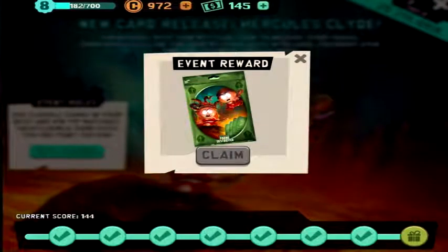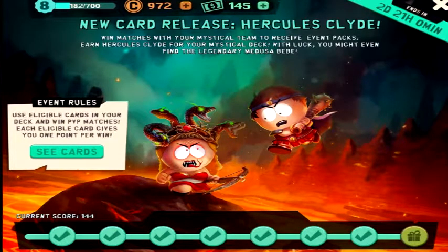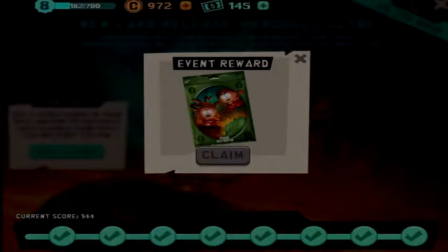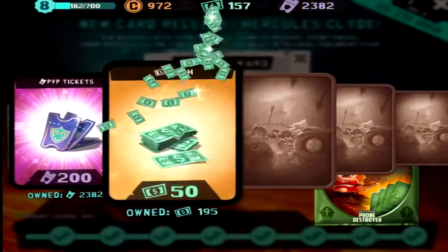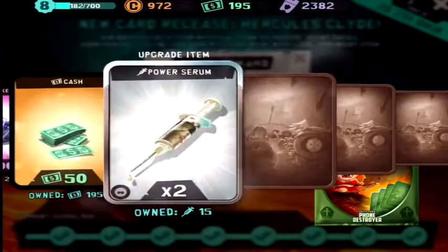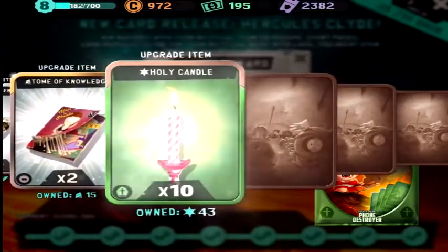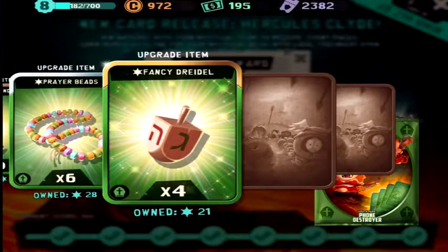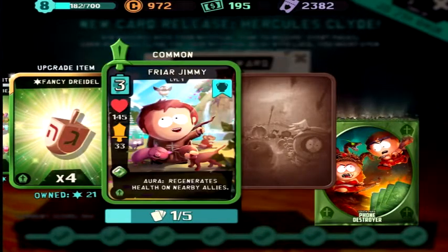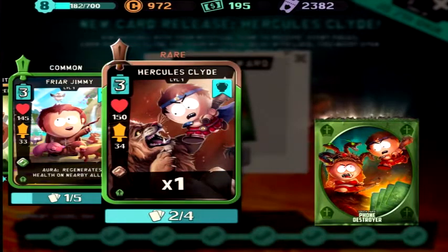Alright, here is the final pack, we'll get some special drumbo. 200 tickets, 50 cash, beautiful. 10 holy candles, 6 prayer beads, 4 dreidels. Alright, what's the final card? Another Hercules Clyde. A lot of cash, a lot of tickets, a lot of materials — awesome.